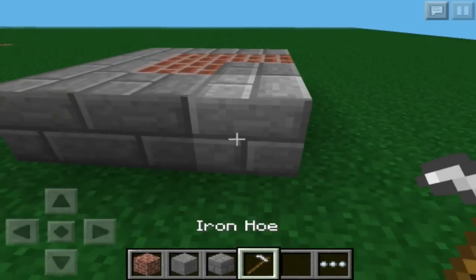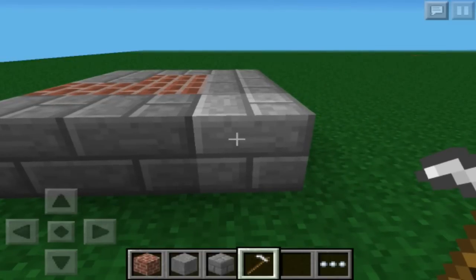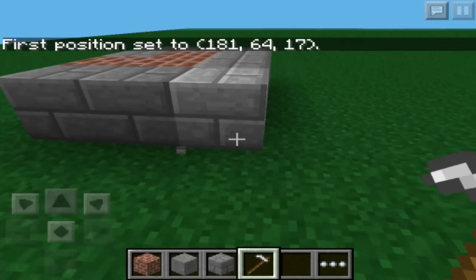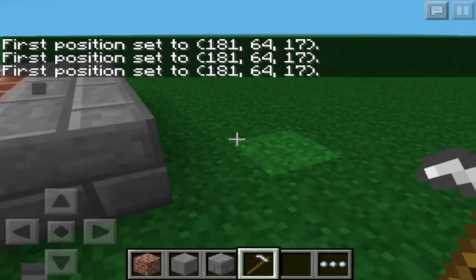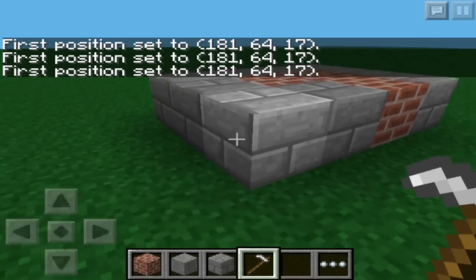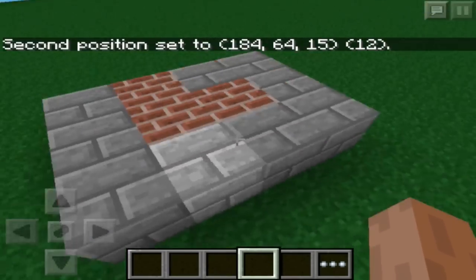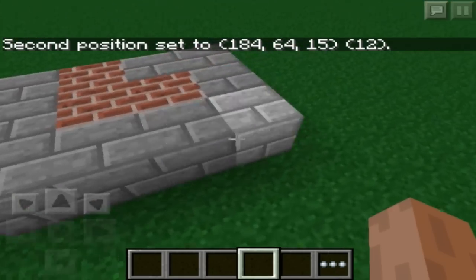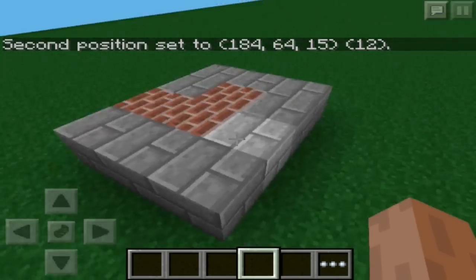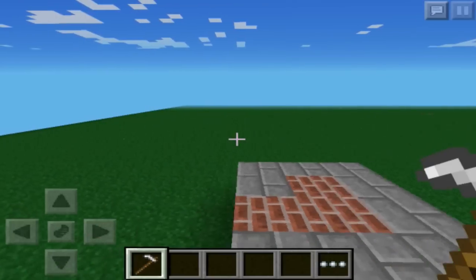Let's say you had a situation where you just wanted to change all the blocks in a big section — like a big castle. If you break a block with the wand, look: first position is set. If I tap on another block, that's my second position. Since they're corners, this entire chunk of blocks — all the way over here — is selected with my magic wand. After selecting, get your wand back. You've got the selection already.